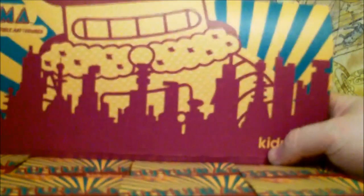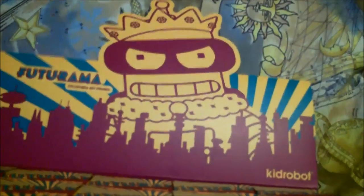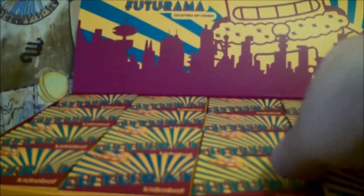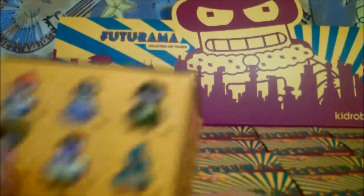I'm trying to figure out how this display works. There we go. Alright - 5 times 4 is 20 blind boxes. This is exciting. Because I have a whole box, I figure I'm a pretty good chance of getting all of them. So let's start bottom left to right and then we'll go up. And the chases are Hedonism Bot and Calculon.